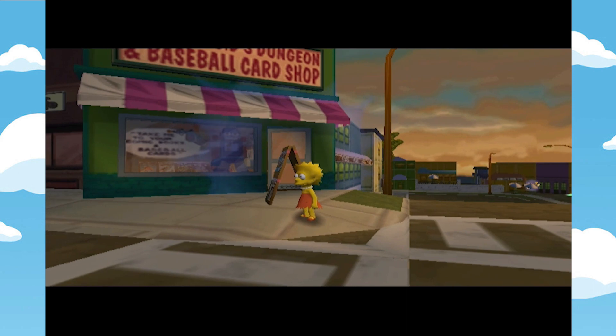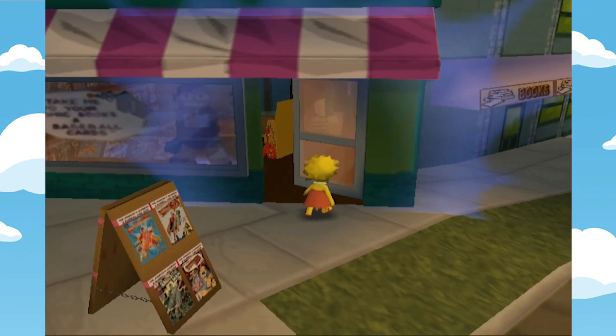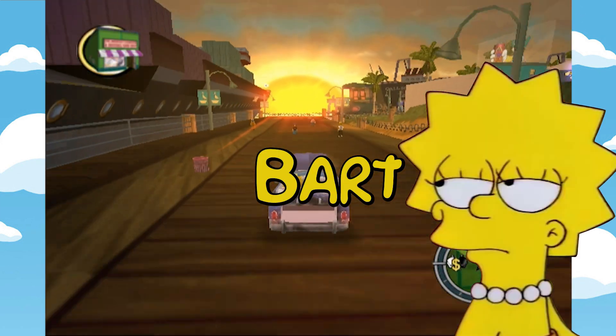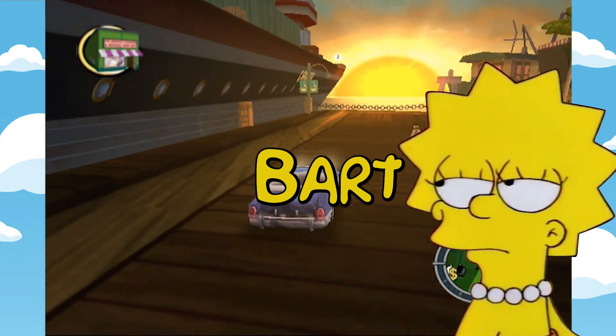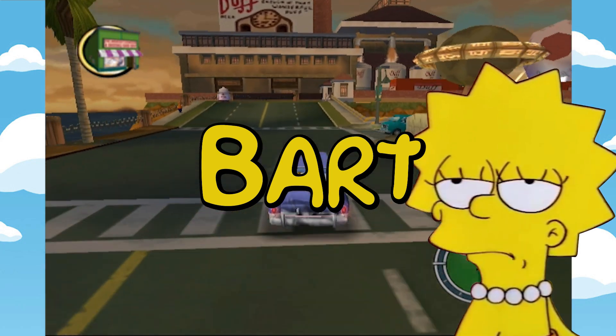We are now controlling Lisa as we kick off our rollicking adventure to find out if her brother Bart may or may not be dead. Bart's a very important character to the overall story, so we need to follow up on any clues that may lead to Bart's location. If anyone wants me, I'll be in my room.